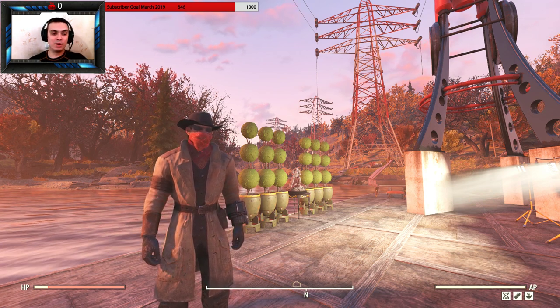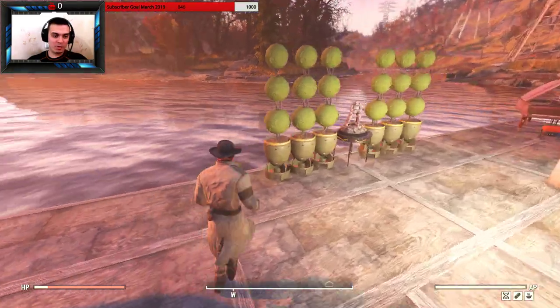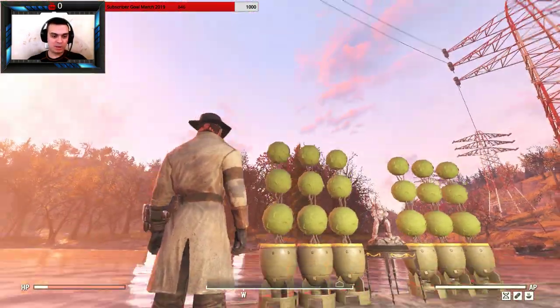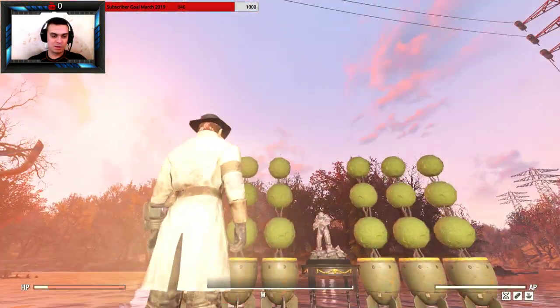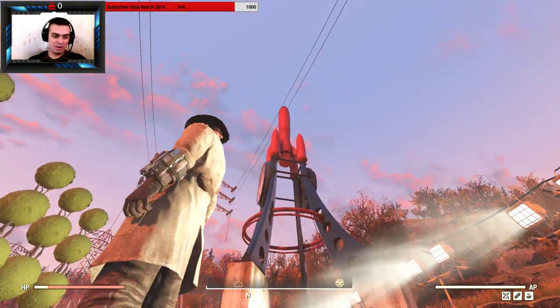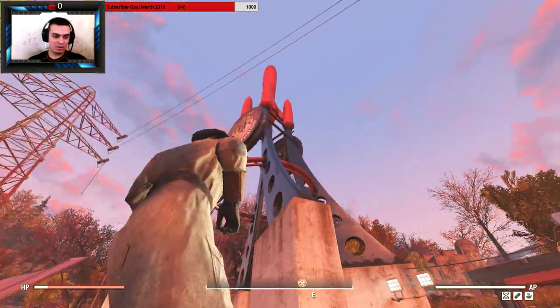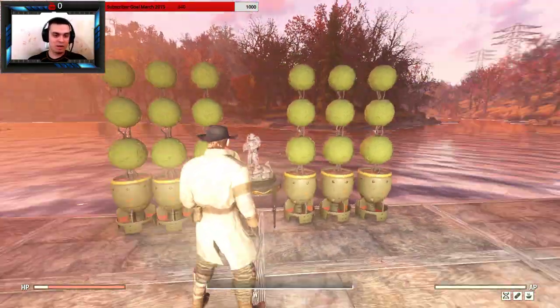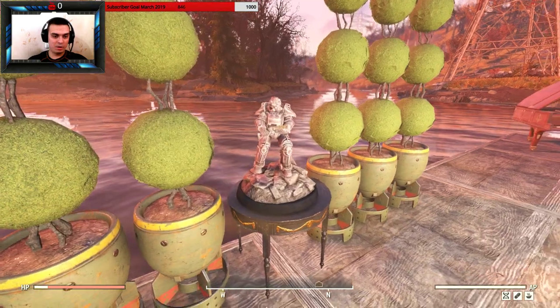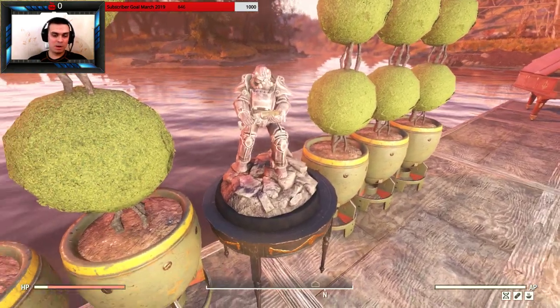So in this video we're going to cover two items. We're going to cover the Mini Nuke Planter and these sort of good looking plants over here. I already covered the Mega Red Rocket sign, and there's another one right there. And the statue over there — this guy right here, the power armor statue.